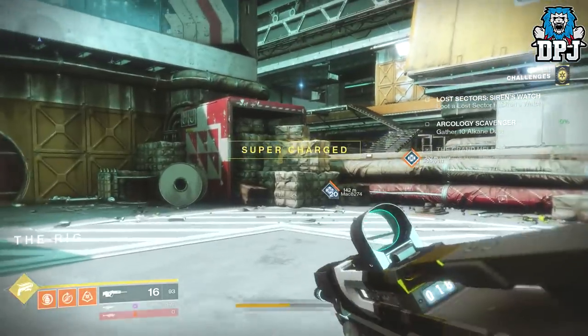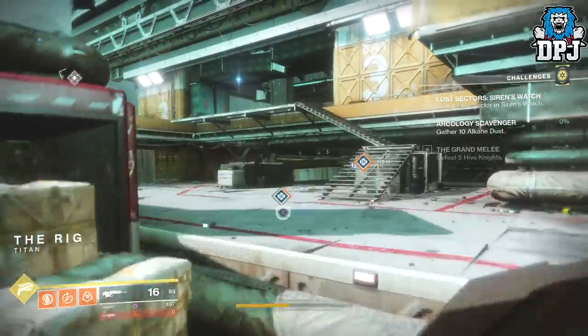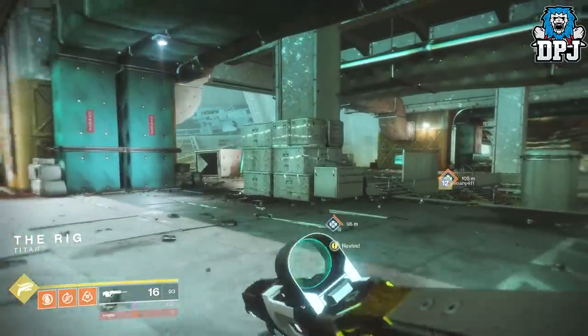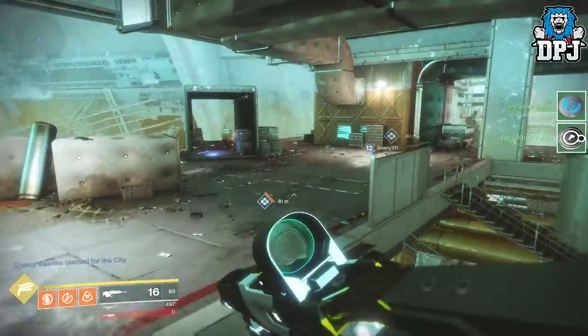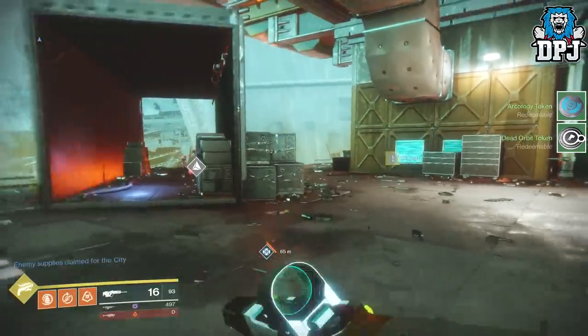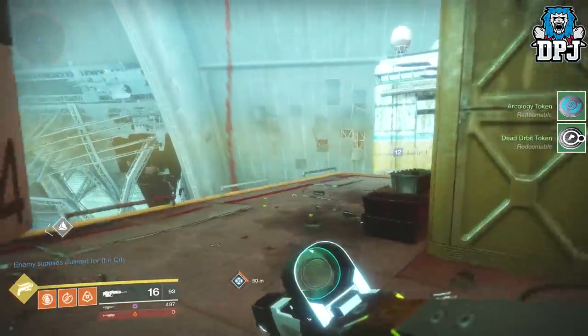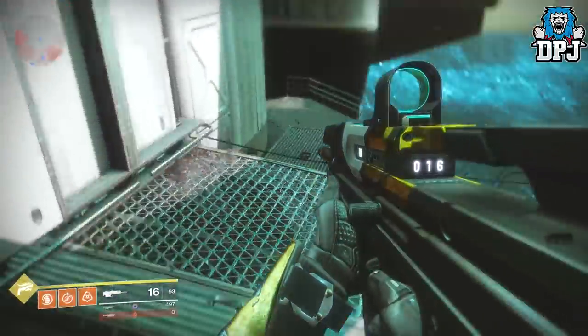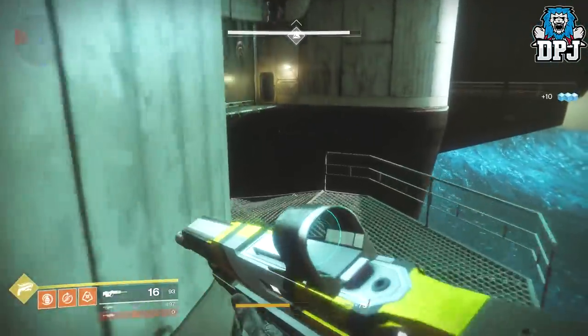Once you spawn into here, you want to load into that classic Faction Rally event — the first lost sector farming spot. That's where you want to head to, so just follow the route I am taking. And I'm getting tokens without even doing anything, which I like. You can do this in a team to make it even quicker. Once you're here, jump down, turn back on yourself, and go right here.